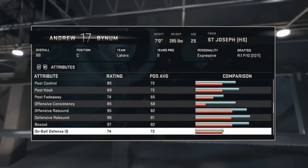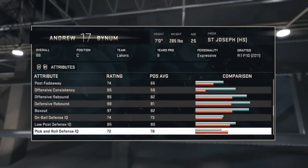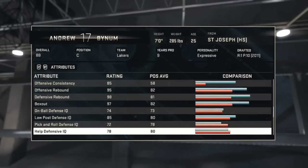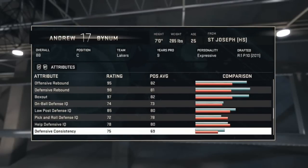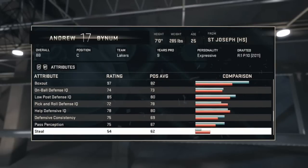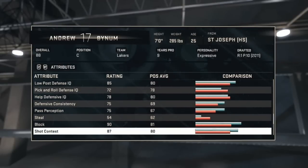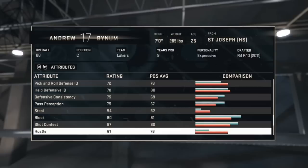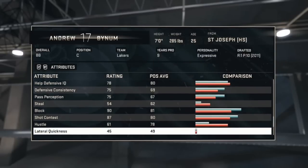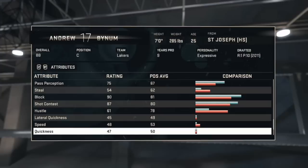His rebounding is 95 offense and 98 defense — very, very important to have, especially the boxing out with that 97 box out. He'll get a lot of rebounds on both offense and defense — very good to have as a rebounder. His defensive consistency is 75, which is still decent for a center. Steals are not where he's at, but blocking is 90 — having blocking that high is very, very important.